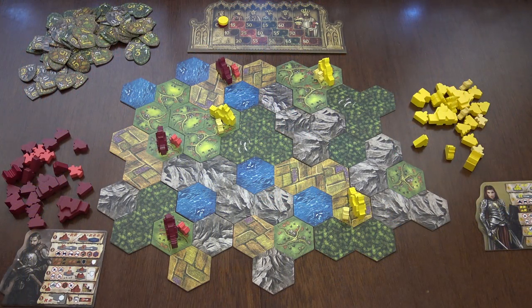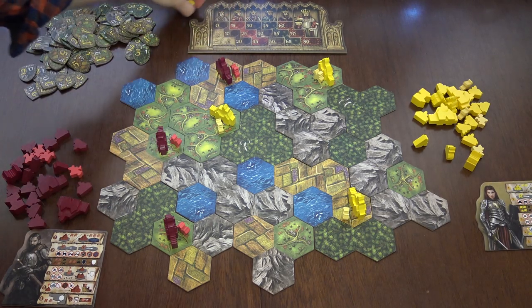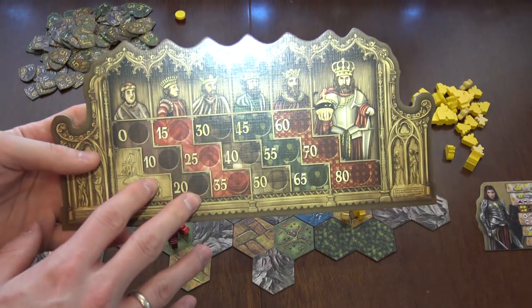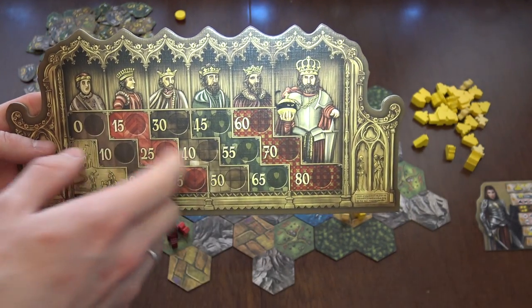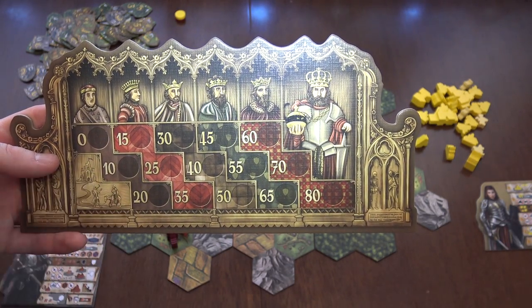The game of Barony is extremely simple. It has a few restrictions though, but let's focus on this board right here first. This is the scoring track. You move on the scoring track based on a few actions that you will do during your turn. Whoever gets to the last space — to the 80 points, to the duke — the game will then end and you will score points.